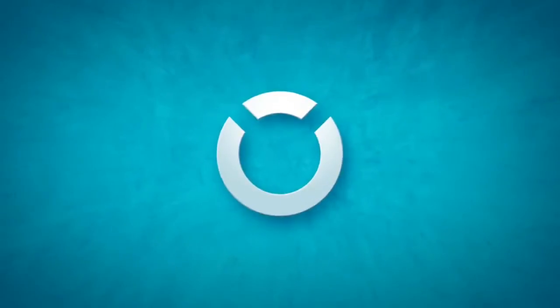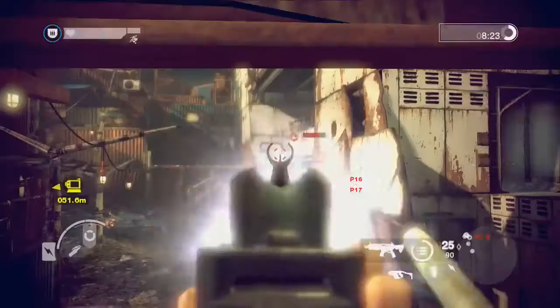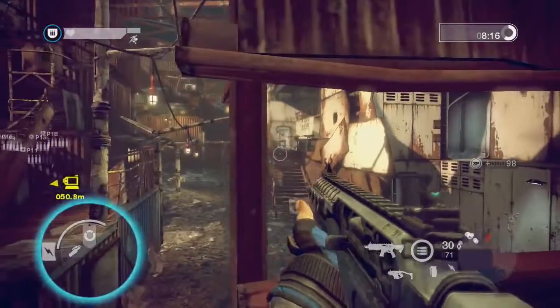The objective wheel. Brink is all about working together to complete objectives. At any time on the battlefield, you can quickly select the most important objective by tapping up.